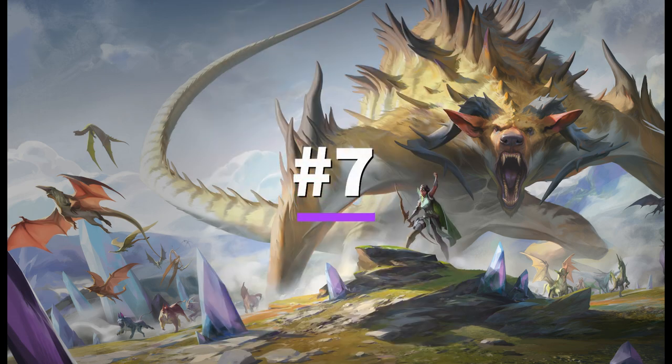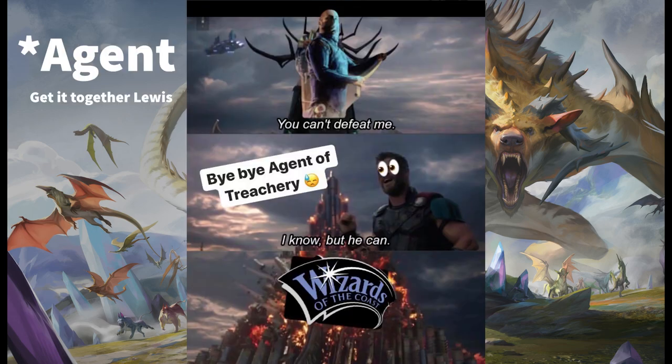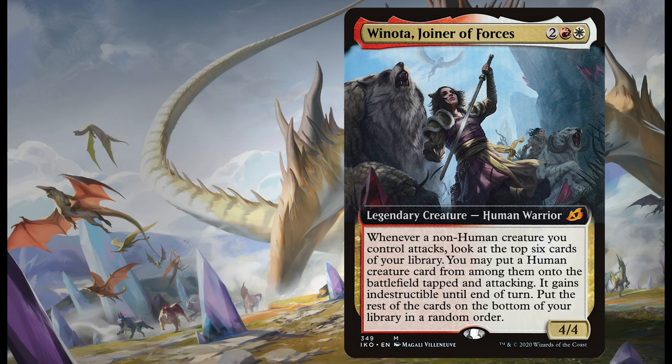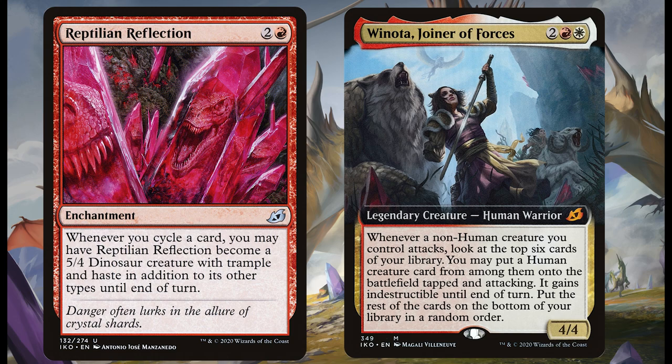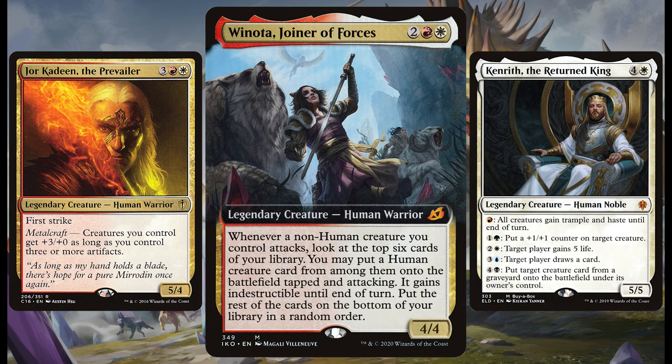Taking the number seven spot is the fierce Winota, Joiner of Forces — the bond of humans and non-humans herself. This Boros warrior is a sure pick if you're looking for an Ikoria card to build a commander around, as she fits the bill perfectly. Whenever a non-human creature attacks, look at the top six cards of your library and you can put a human card on the field tapped, attacking, and indestructible. This is a brilliant way to stack up your battlefield and self-cycle through your own deck. If you get out a load of non-creature tokens using cards such as Reptilian Reflection and stack your deck with only really powerful humans, you can cheat them out — say, attacking with a 5/4 dinosaur and hopefully getting something like Jor Kadeen the Prevailer or Kenrith the Returned King. That is strong stuff.